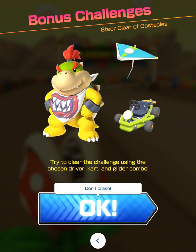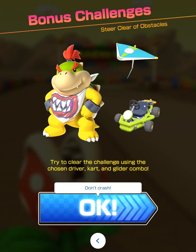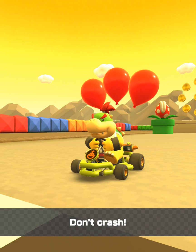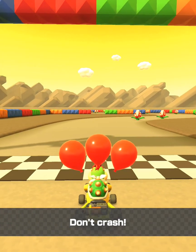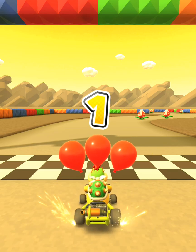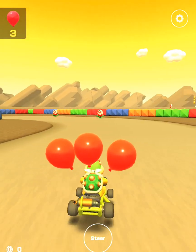Hey racers, welcome to my gaming channel. Today's bonus challenge in the Valentine's store is to steer clear of obstacles as Bowser Jr. You'll be driving through Choco Island, and you'll notice a lot of piranha plants on the track. You need to avoid all these piranha plants and cross the finish line with three balloons. Take note of how I drive and steer away from these piranha plants.